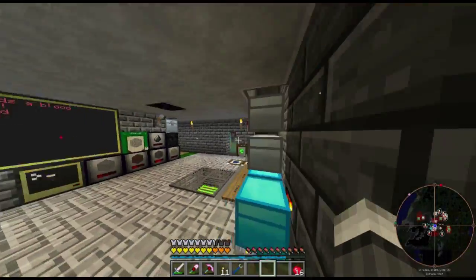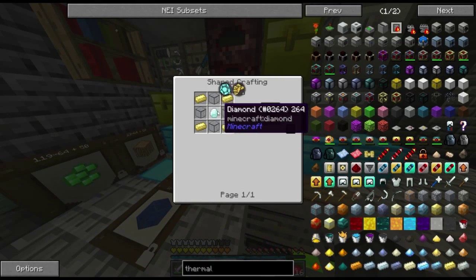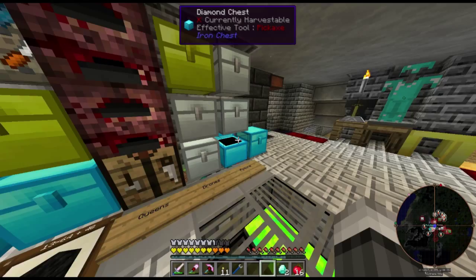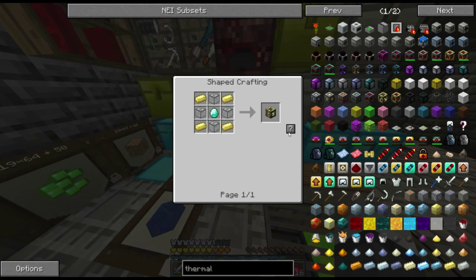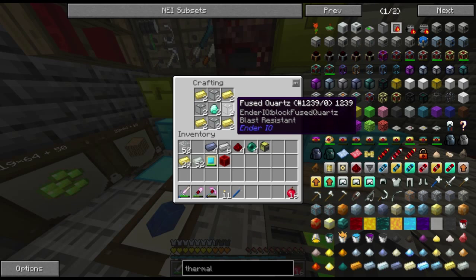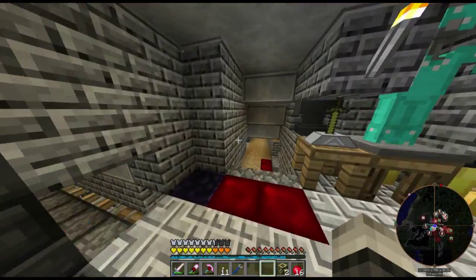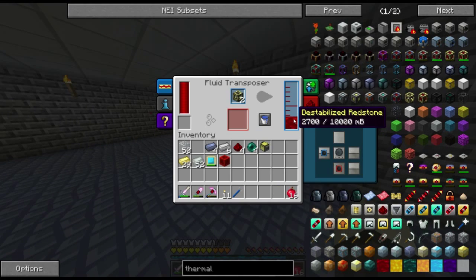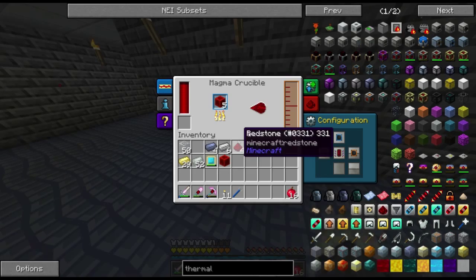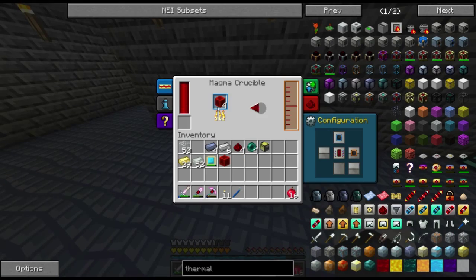While that's cooking up, we can go back over here and make the empty cells, which just costs a couple of diamonds. I'm using fused quartz instead of the hardened glass from thermal expansion. Now that I have these, I can just go back and throw them in the fluid transposer and it'll start filling them once it gets four thousand milli-buckets of destabilized redstone. That'll be a little while.